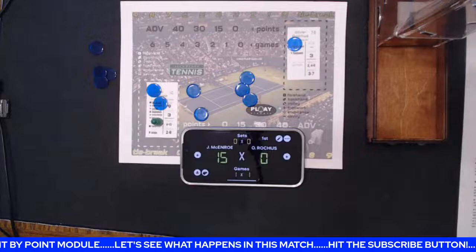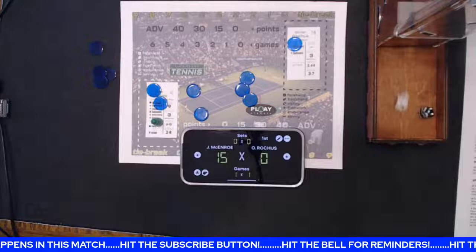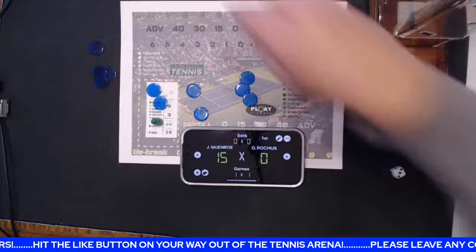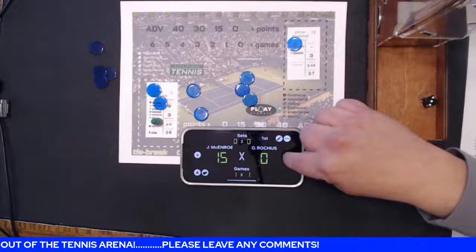A 12 — unusual serve, and an 8 — that's a foot fault called against the serving player for stepping on the line. Roll die odd — it's a double fault. Mac's second double fault of the match. 15-all.